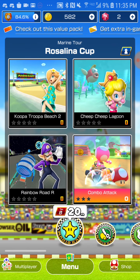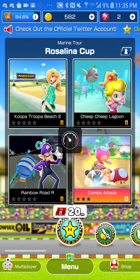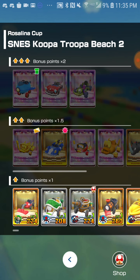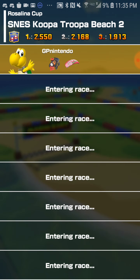We're going to start with the Rosalina Cup today. Very simple. It's a bit late for me, but hopefully you guys should still enjoy it regardless. Let's get started with Koopa Troopa Beach 2. I'm going to be using my boy Koopa up in here. We're going to use the barrel train and the flower glider. We got Toad, Baby Rosalina, Normal Rosalina, Dry Bowser, Ice Mario, Blue Birdo, and the golden Koopa. So we're all stacked here. We're good to go.